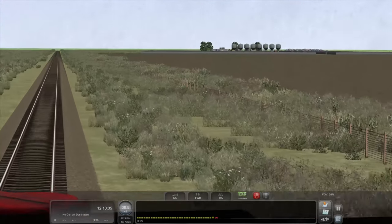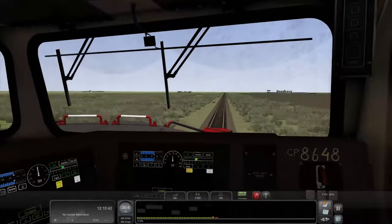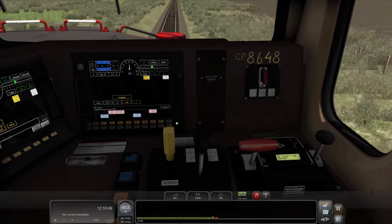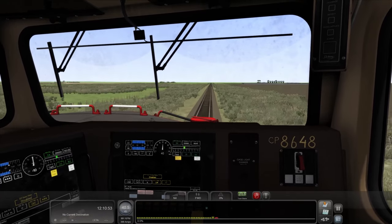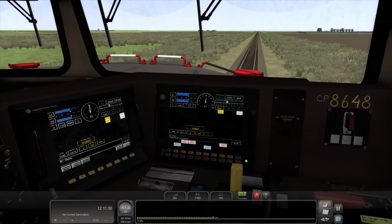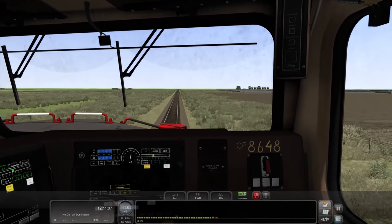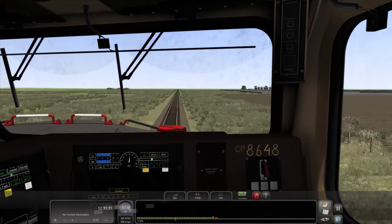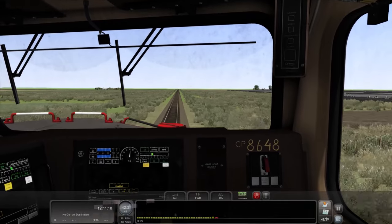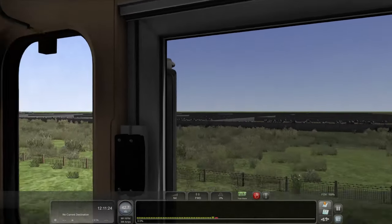Looks like we got some stuff coming up over here — got some grain silos, looks like we got a little house out there. Now I haven't really done much research on this route, so I'm not exactly certain what it's supposed to look like. I'm just going by what Wet Koala ended up adding into the route. He said it's supposed to be an accurate representation of the Alderside route. Looks like we got a little scrap yard — oh wait, no, we got cows! We got cows, man, and more cattle.